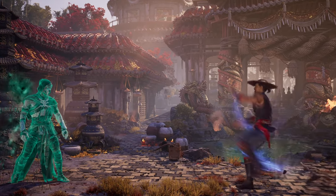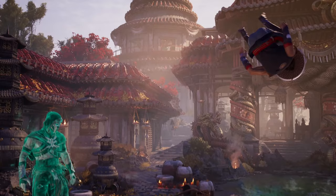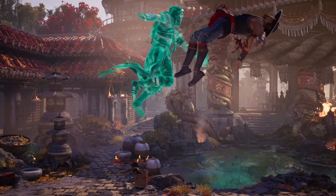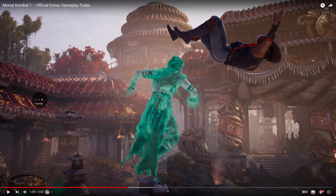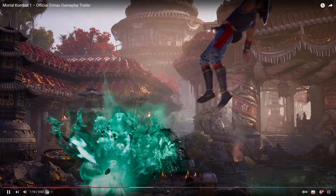Next we see Ermac going for this kind of banshee soul buff, where he starts glowing teal or blue-green and he's got some kind of buff on. It's hard to tell exactly what the buff is, but it seems like a few of his moves are slightly better, especially from this massive freaking beam. Starting off even from this anti-air, it seems like this soul burst — which is a combo move we see quite a few times — may have a slightly larger or enhanced effect from this buff, perhaps.